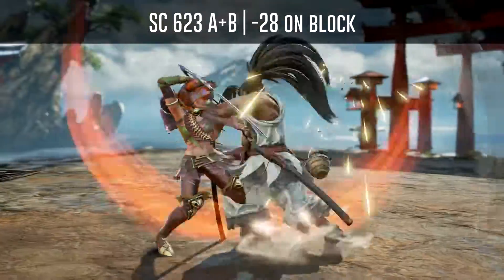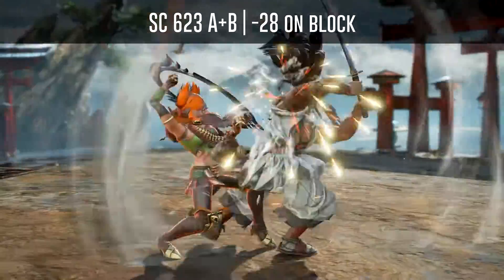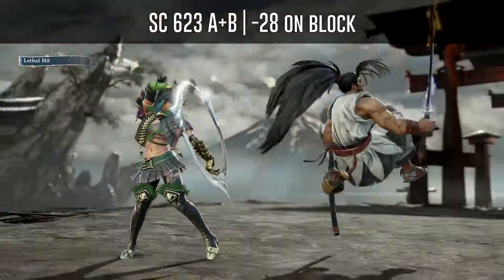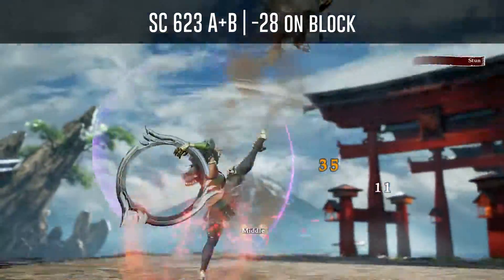Haomaru's soul charge 623A+B is minus 28 on block and will also leave him airborne until frame 18, which means that you will be able to get your anti-air lethal hit when playing as Tira.